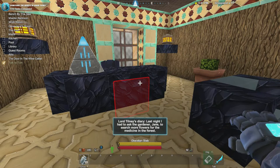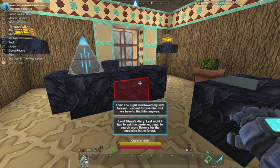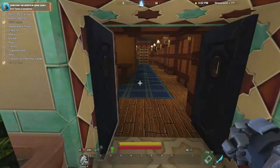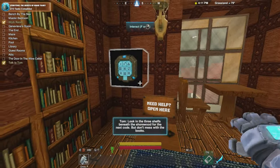This is cool - Lord Tilney's diary. Here's a clue: Last night I had to ask the gardener Jane to search for more flowers for medicine in the forest. The night swallowed my wife forever. I cannot forgive him, but we have to find him anyway. So Lord Tilney killed Tom's wife - well, sort of. The forest killed Tom's wife, but Lord Tilney made her go. It's a very nice room, very nice study. What is this block? Tiled Moroccan Wall. Very lovely library - this really works as a library block.